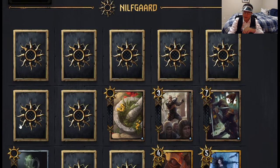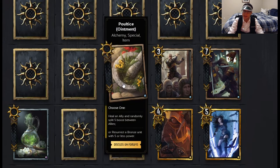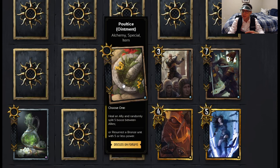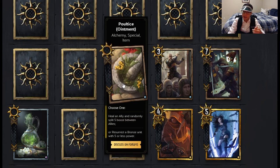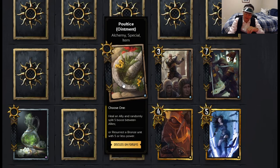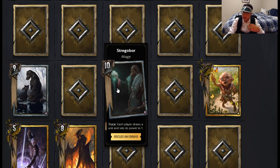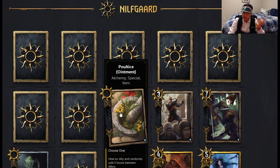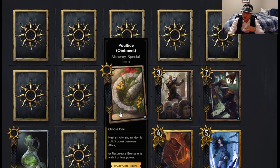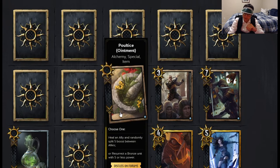Moving on to Nilfgaard, we have Ointment or Poultice — alchemy special item — heal an ally and randomly split five boost between allies. Healing will be important, especially if you get hit by Stregobor, because then Stregobor's effect is countered and you get that five boost. The effect I expect more often would probably be to resurrect a bronze unit with five or less.